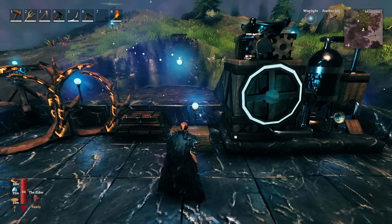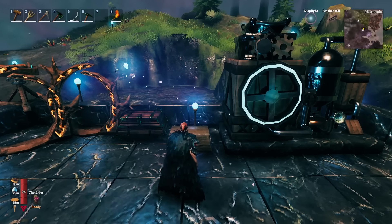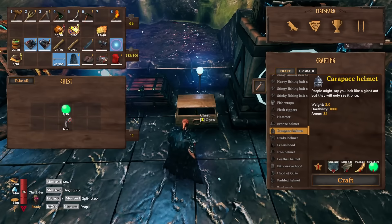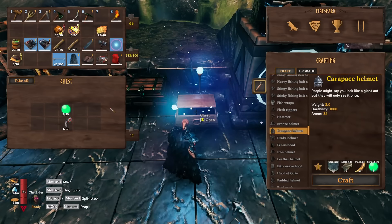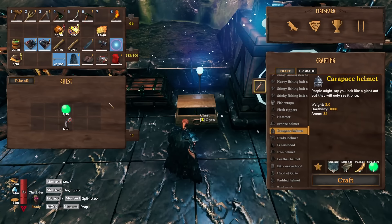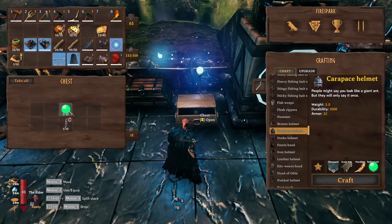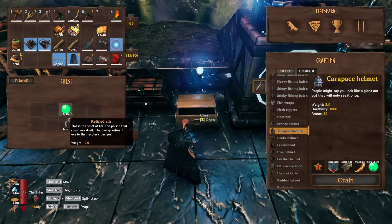So you've beaten Yaggy Boy and you are ready to head over to the Mistlands but you have no idea where to get started and what you need to do. In order to get started with Mistlands stuff, and especially to craft pretty much anything Mistlands related — especially all of the magic stuff — you are going to need refined Eitr.